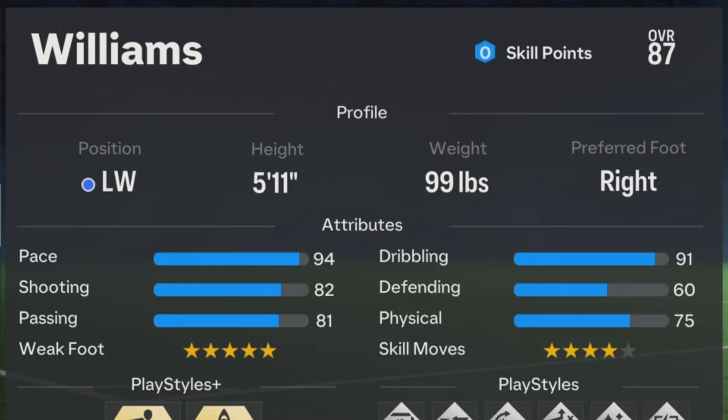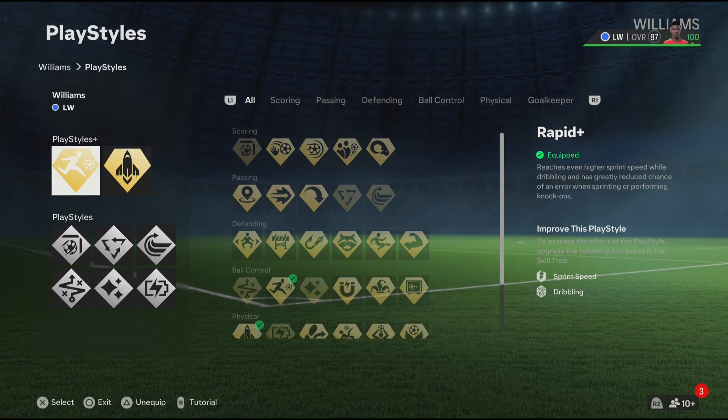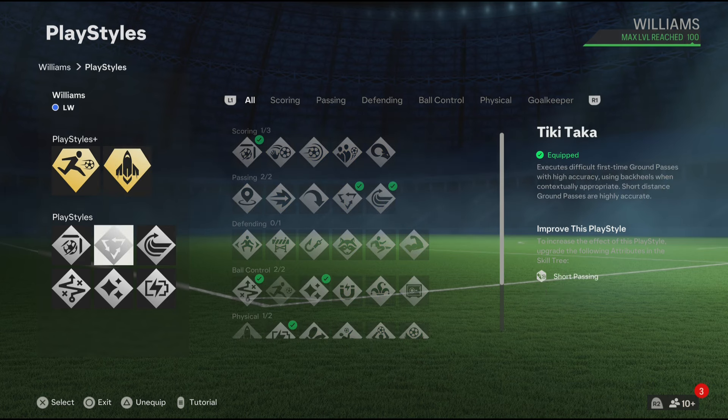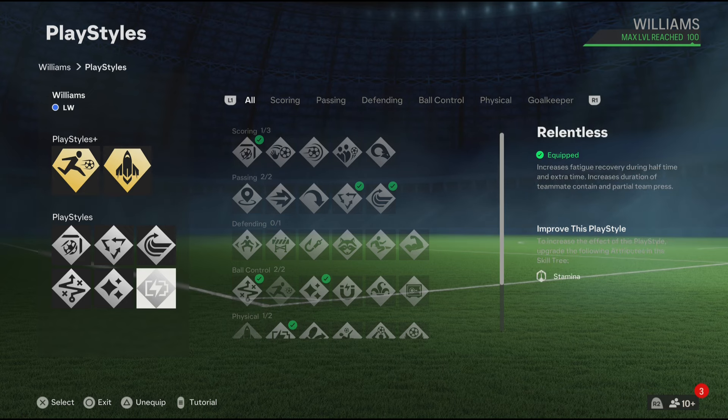For the play styles, I feel like Nico Williams should definitely have: Rapid+, Quick Step+, Finesse Shot, Tiki Taka Attacker, Whipped Pass, Technical, Flare, and Relentless. Now the play styles are done, let's go to the blueprints.